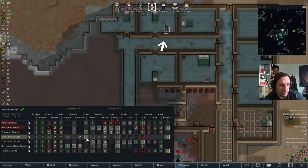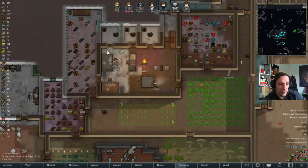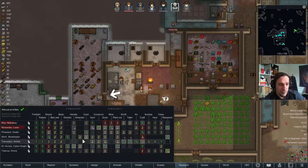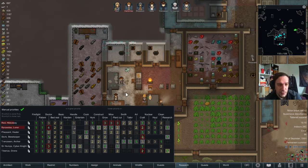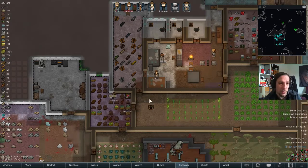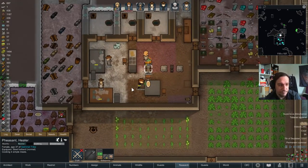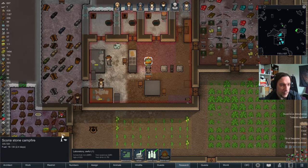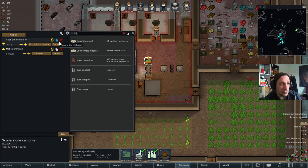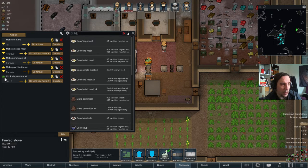I'm okay with giving Stork a full priority on science here, because Feesant is now good enough at cooking that Stork's work is no longer necessary in that business. I'm gonna swap the recipes now to this workplace.